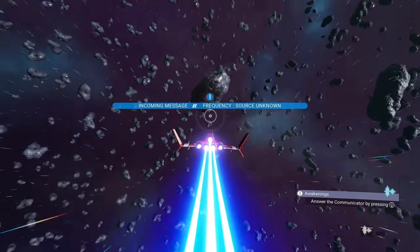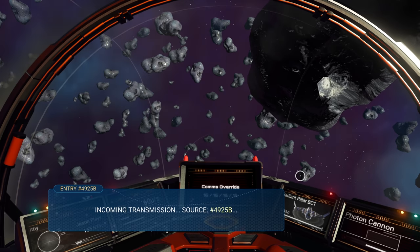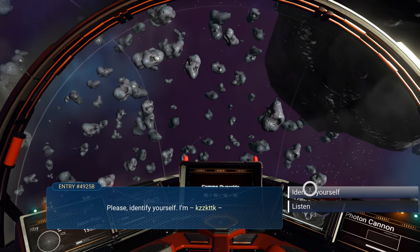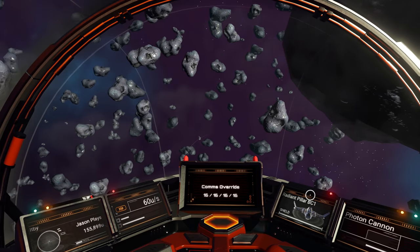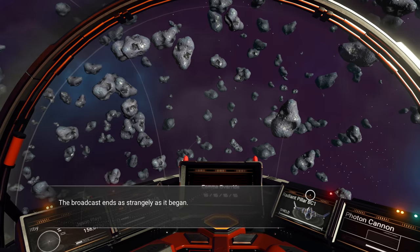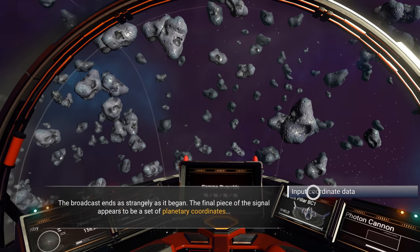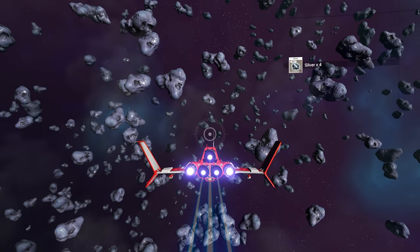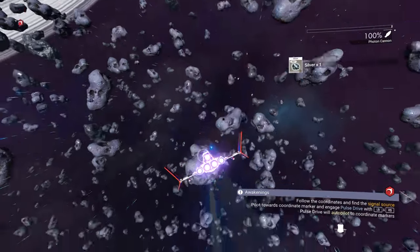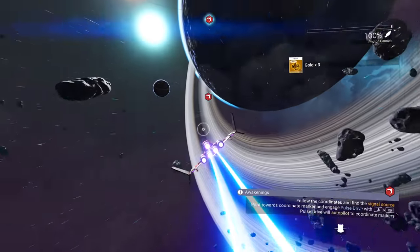Let's get some of these meteors. Incoming transmission, source four nine two five B — please identify yourself. I'm linked. You are not alone. Follow the... what am I supposed to follow? The broadcast ends as strangely as it began. The final piece of the signal appears to be a set of planetary coordinates. So now we have a set of coordinates — let's get some of these asteroids so we can get some fuel.